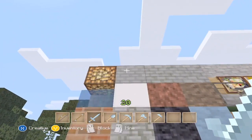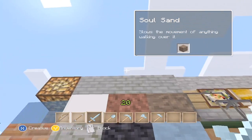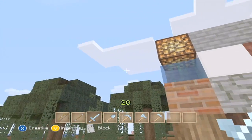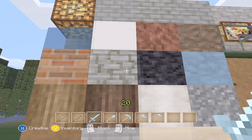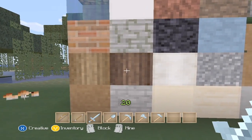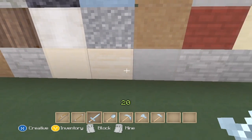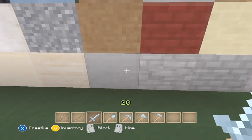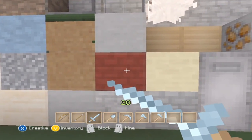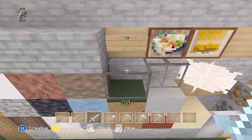Up here we have the stone brick, mossy stone brick, and cracked stone brick — they all look the same to me, I can't see much difference. This is the water — which was ice, but it's kind of melted because of the sun. We have the glowstone, bricks, obsidian, and clay. We have the gravel, snow, different types of wood, grass, cobblestone, sand, sandstone, silverfish stone, silverfish cobblestone, and then the nether brick — look how awesome that is.